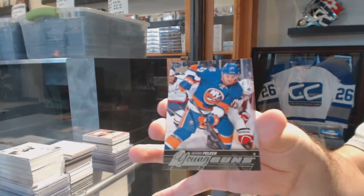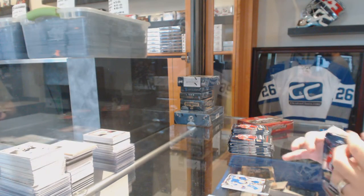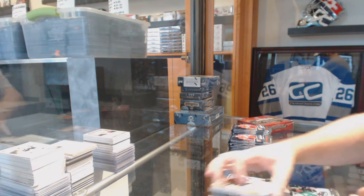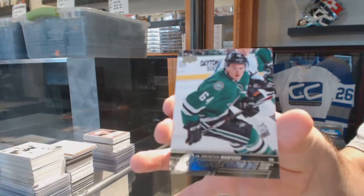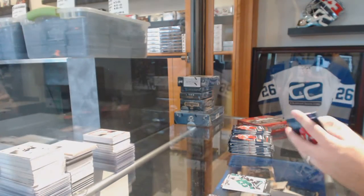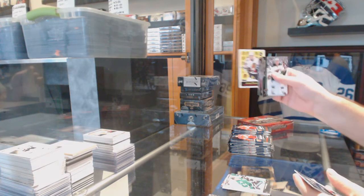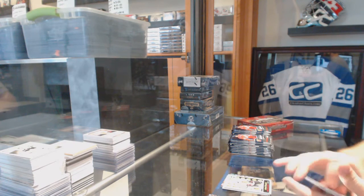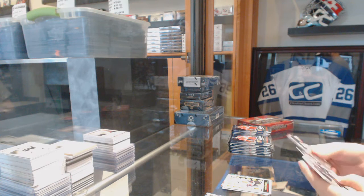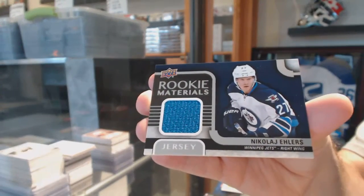Adam Pelech Young Guns for the Islanders. Well if that is the case, this case might go very quickly. We're still on that streak — for the Dallas Stars, Young Guns, Brendan Ranford. Brendan Ranford. Our Artemi Panarin retro rookie for the Chicago Blackhawks. We've got for the Winnipeg Jets rookie materials jersey, Nikolaj Ehlers.